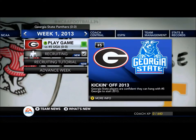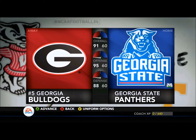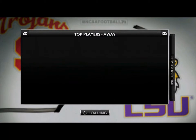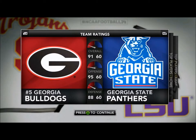What's going on guys, Mr. Irish Rule bringing you some Georgia State Dynasty against the number 5 Georgia Bulldogs. They're a 91, we're a 60 - it's going to be a tough match here as I show you guys our top players all in the 70s and theirs are almost all in the 90s. You can see Murray and Gurley on offense, they're going to be a tough task.